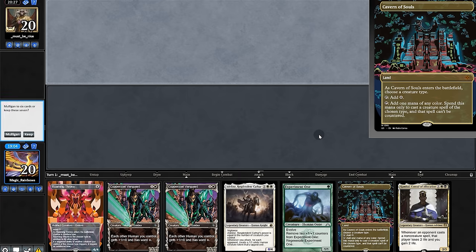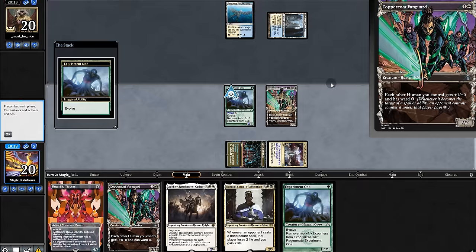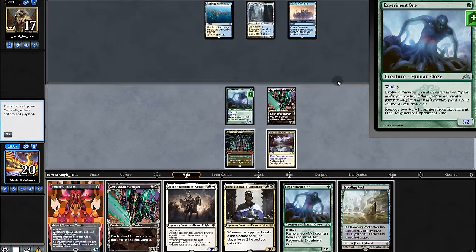Opening hand: one land but it's Cavern, so we'll risk it and keep. Not a land — we'll start with Experiment One. Play Vanguard and swing for three. They pass; they must have removal. The question is, do they have spot removal or a board wipe?